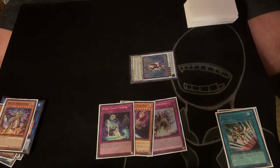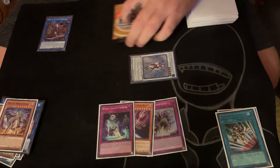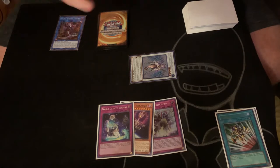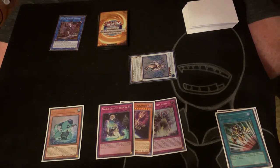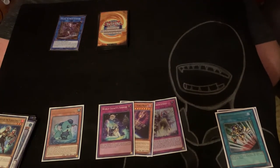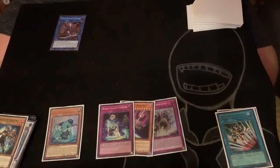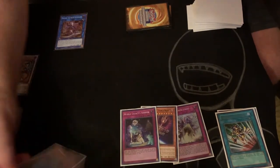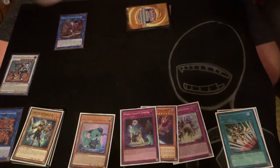Then we're going to go into our first Galtea pointing down. This is where we're going to resolve that Guard Dragon — banish him, get the Chosen. There's our level 8. Then we're going into the Savage Dragon. Equip that. So here's our Banished Graveyard Field.